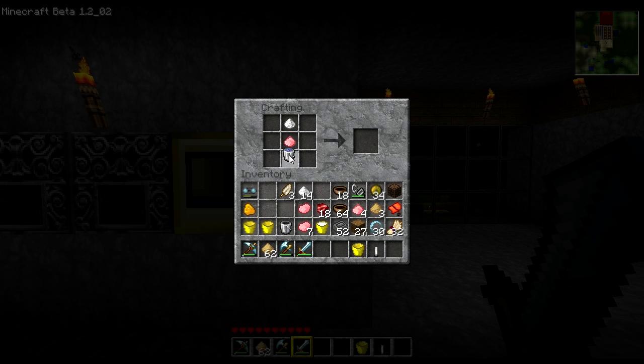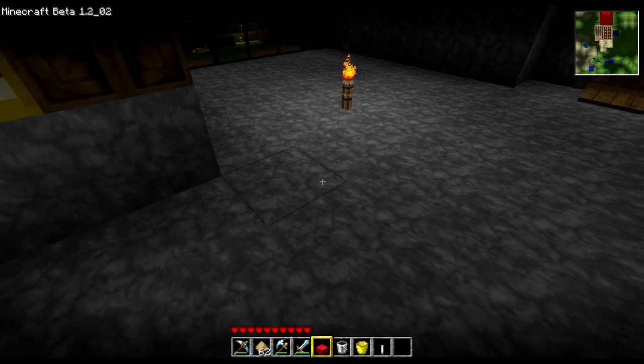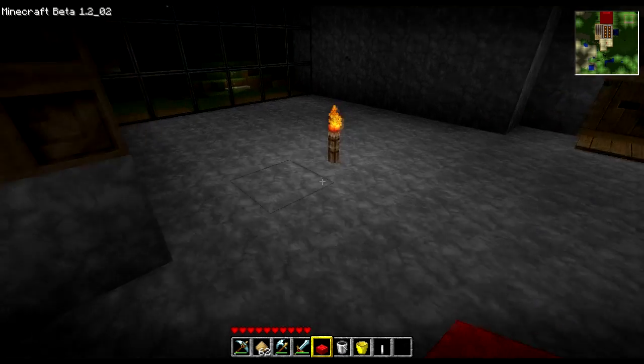You actually take a bucket of water — you can use a plastic bucket or an iron bucket and it doesn't consume the bucket, so you don't have to worry about that. Put a gelatin powder in the middle and a sugar on top, and it gives you jello. You can right-click the jello and it gives you about three hearts of hunger. From that you can also create something like a cake — if you fill the crafting square with jello, it becomes a block of jello, much like a cake. You can right-click it on the ground and eat it the same way.